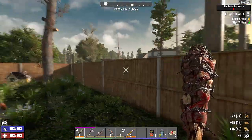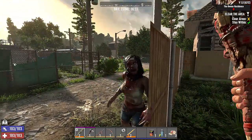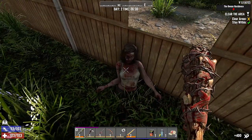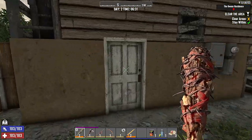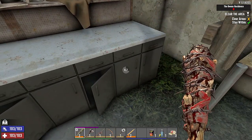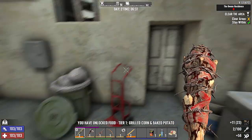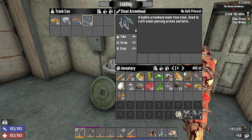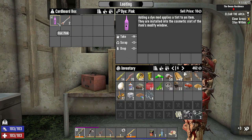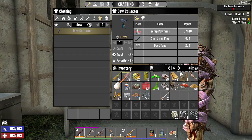I hear somebody. Are they outside the fence? Yeah, she is outside the fence. Come over here, you dingus! One for good measure. Let's get in here. Corn, home cooking — that's good. Grilled corn, baked potato — nice. Because we really need to get some meat. Duct tape, arrowhead made from steel. We got some pink dye — do we want to put some pink dye on something? Maybe a pink rifle. We got to get a rifle first.